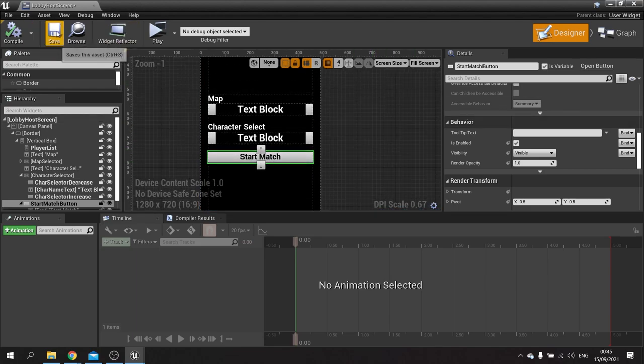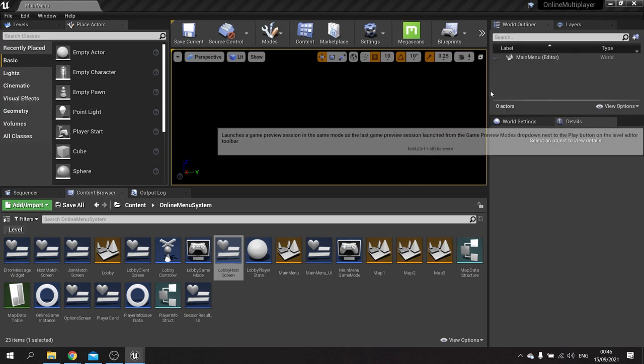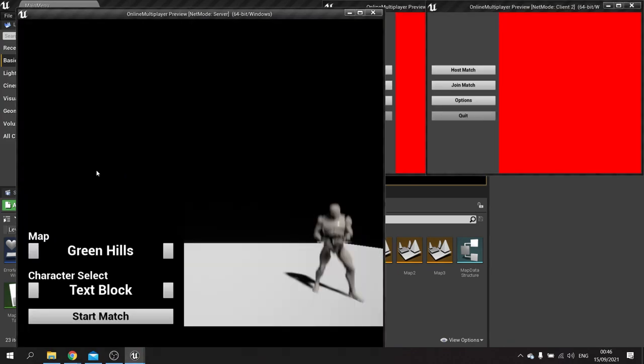Let's check that out. If I hit save and hit play we should see in our host that the start match button has been disabled. And I can't click it at all. Now obviously the host here should always be ready, so we'll make sure the host is set to be ready.